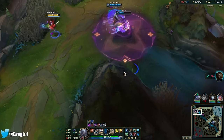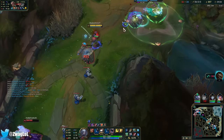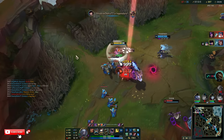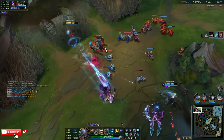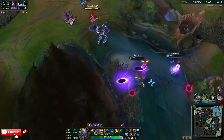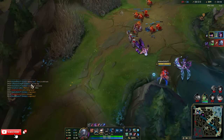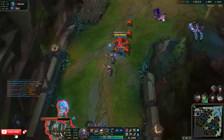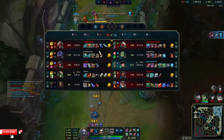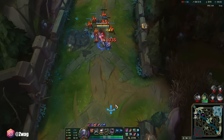We lose Dragon — we'll just do Baron in a minute. I hate Hullbreaker so much. Every single ult, I'm too slow. We have to push top now because Sett is just going to keep pushing top until he wins the game — we have nobody that can match him. Hullbreaker auto-wins unless your opponent builds one too, but Volibear can't.